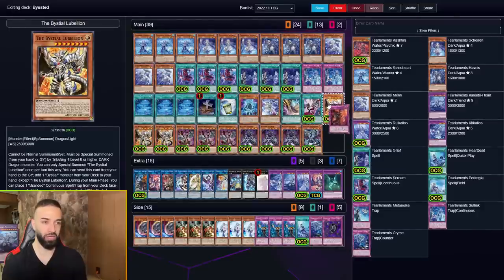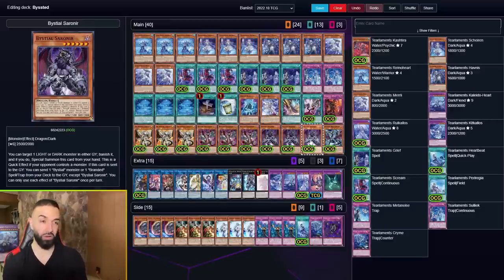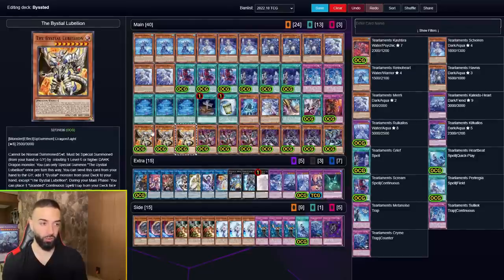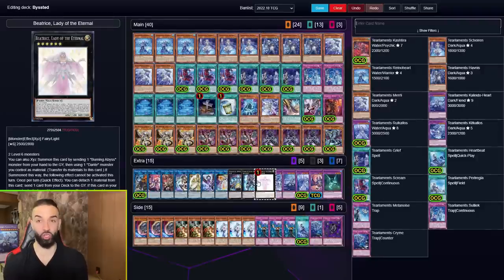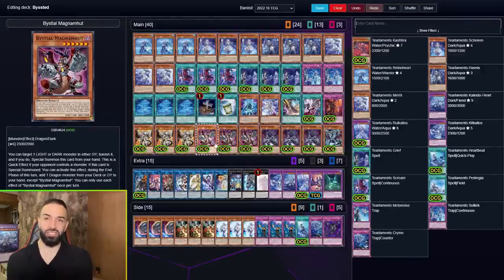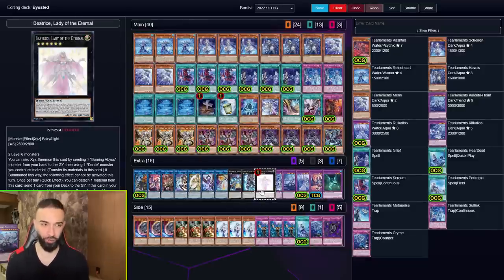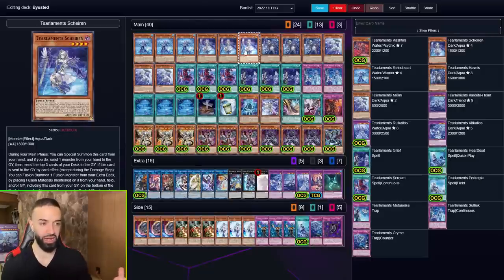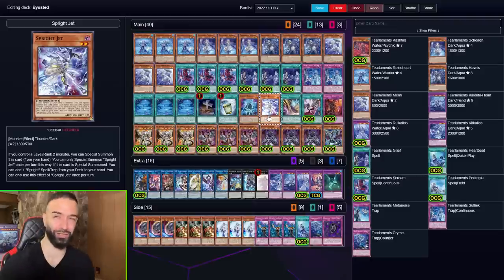The next engine is Bisted. You need to play the max Bisted engine because their grave effects are great — setting Lubelion or Serenier is amazing when you're milling a lot. Setting Blue and Jet is great, you summon them back off Elf, and you get Elf every turn. On top of that it's Beatrice turbo: the Tier Limits make Garura, and with one Bisted you have 10 level-6 monsters. You get to make Beatrice every single turn — and because you make Beatrice every turn, Beatrice sends one on your turn and one on your opponent's turn, so it's even better than Curious.